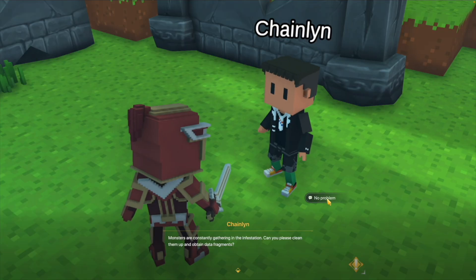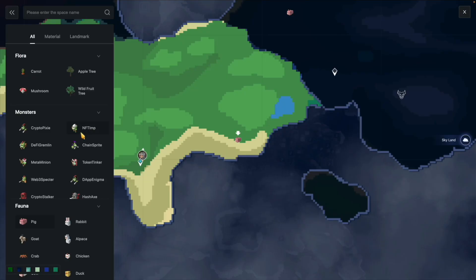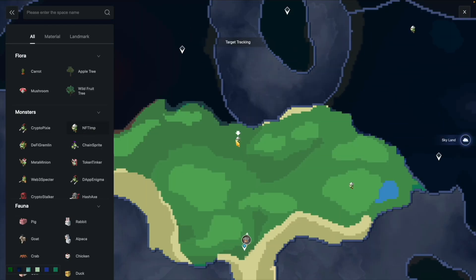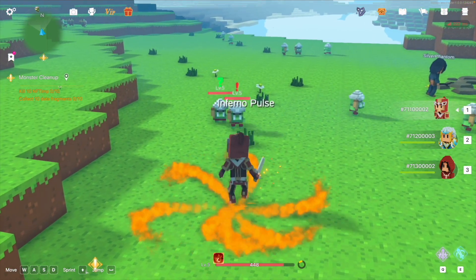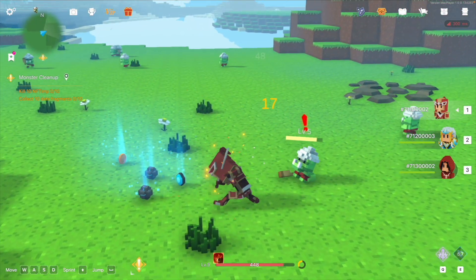Continue talking to the NPC to begin the next task. The next task is to defeat 10 nth gems. Open the map, locate the nth gems, and track them for combat. Remember to pick up the drop coins, iron pieces, and data fragments to complete the task.